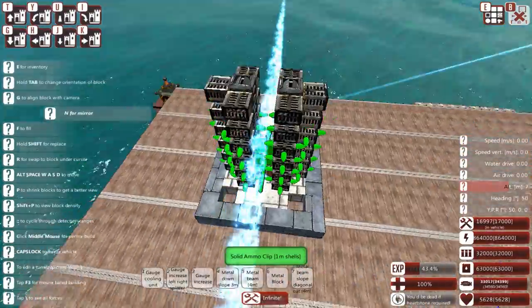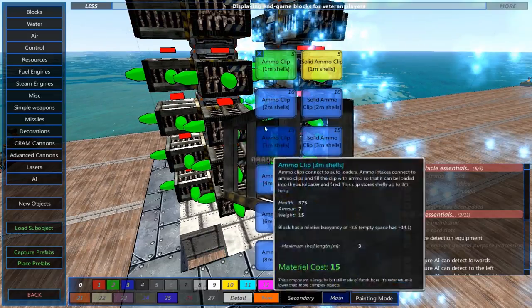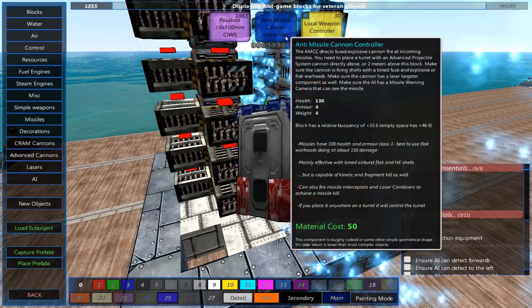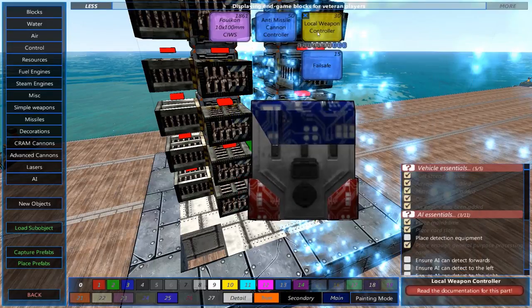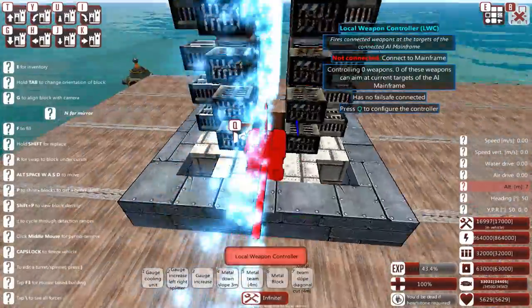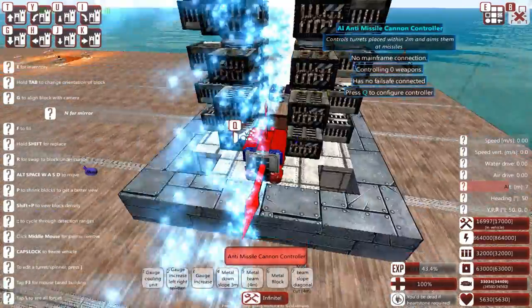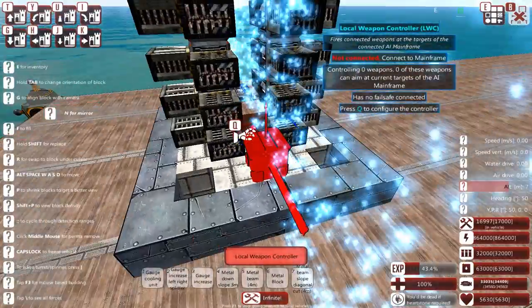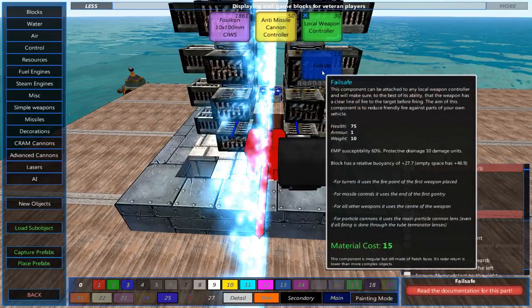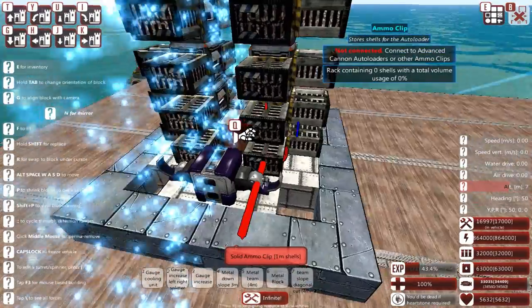Unfortunately, I have less space for the AI and I need two AI components here. One is the local weapons controller so it can shoot down aeroplanes, and the other one is the AMCC - the anti-missile cannon controller. Let's place down the local weapons controller and then on the other side place down the AMCC. Unfortunately, you can't connect them directly to each other as they don't transmit signal between them. You can connect them both via a connector, but the way I've designed this won't allow that.